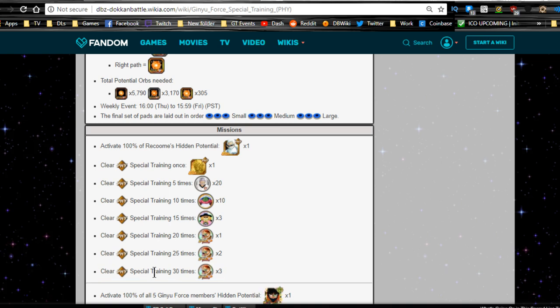You need to run it 30 times, like all the other events. Once you've done it 30 times, you will get all the medals required to Dokkan awaken him to a TUR. Highly recommend doing that — you really want to do that for everyone.